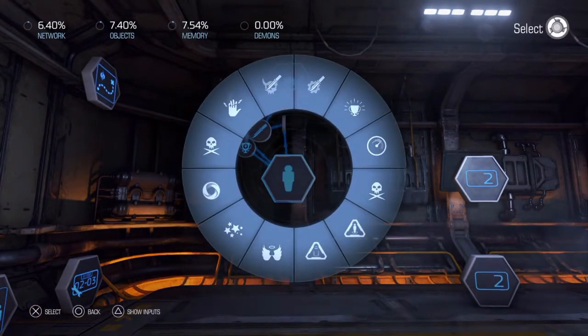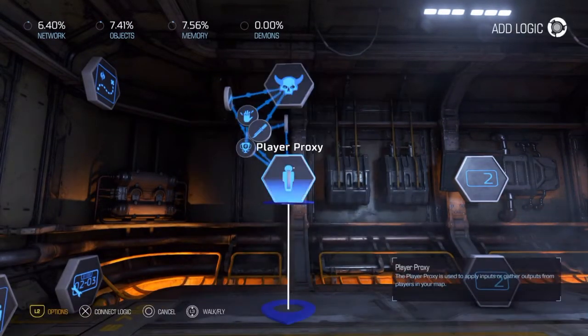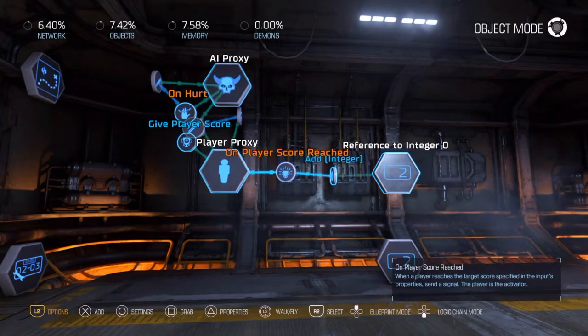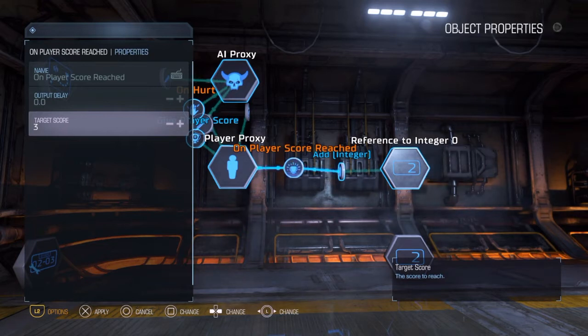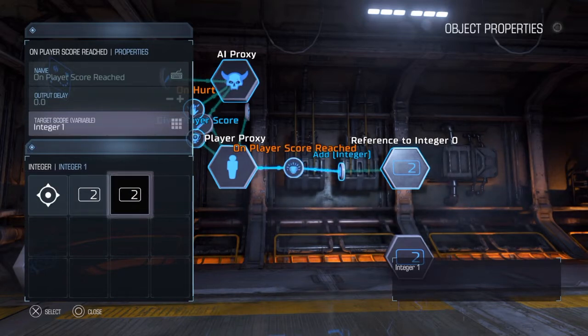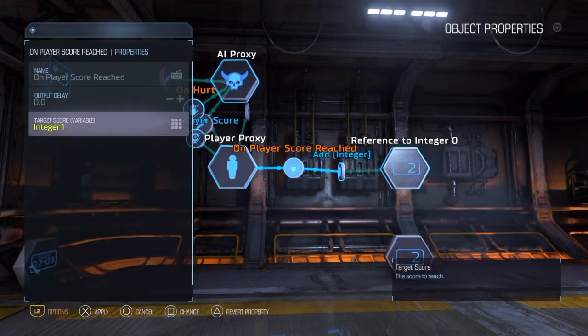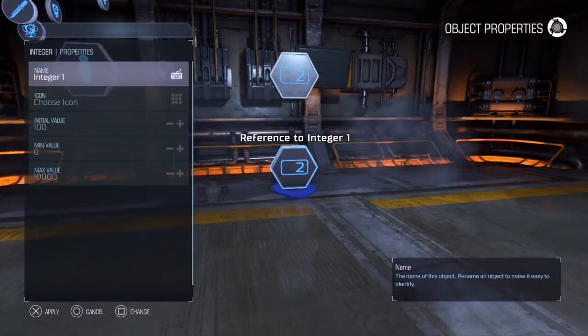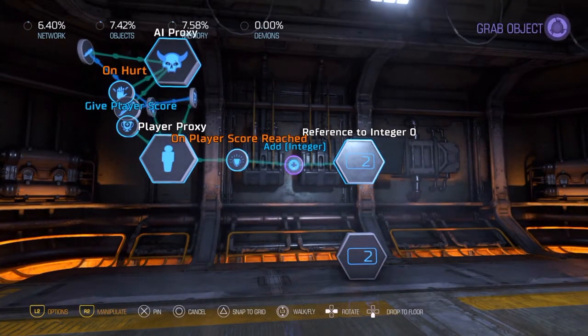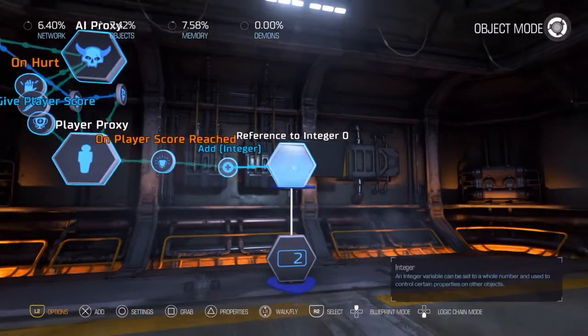Then drag your player proxy with an on player score reached modifier to your level and set it to add 1 each time we reach our player score. The target score has a default constant of 3, but that's not what we want. Hold down the left trigger — you'll see the menu changes — then hit square to swap the variable or constant, and link it to our level cap integer. So anytime we reach the level cap that starts at 100, we effectively increase the player's level by 1.